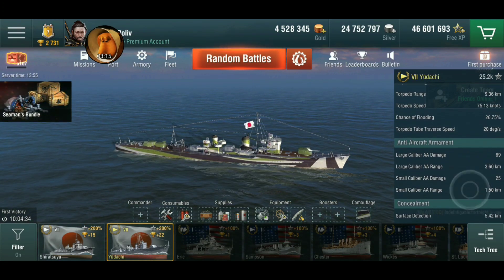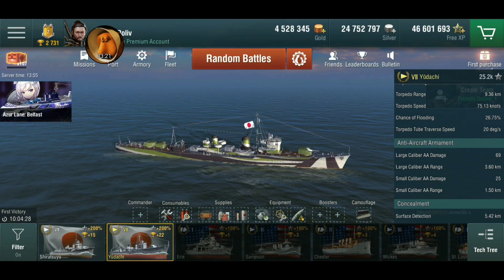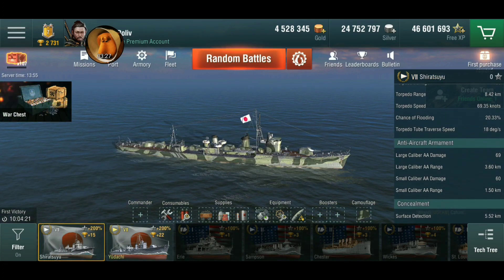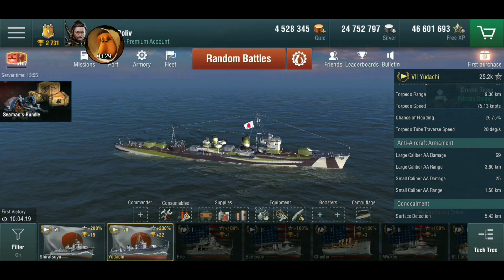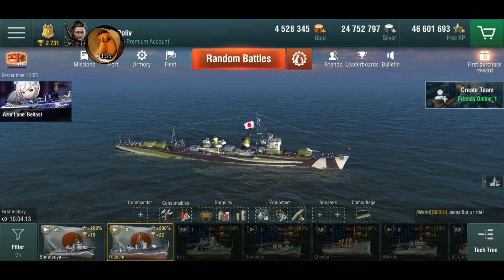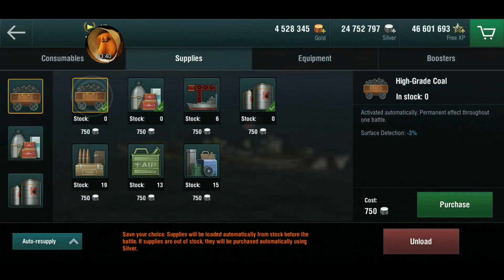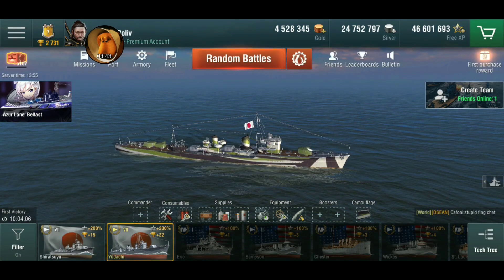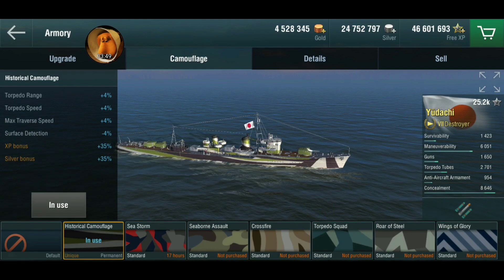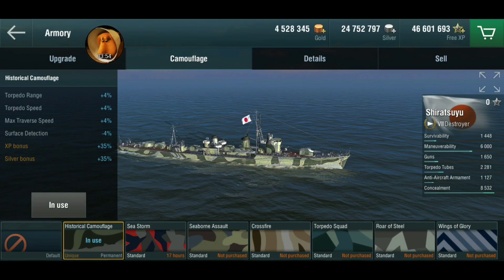AA - the large caliber is exactly the same, but the small caliber is laughable, so try to avoid the planes. Surface detection is just a little bit better than the Shiratsuyu, running the surface detection concealment and high-grade coal, which helps a little bit there too. The camouflage boosts your torpedo range, your speed, your traverse speed, and your surface detection - pretty much exactly the same as the Shiratsuyu.